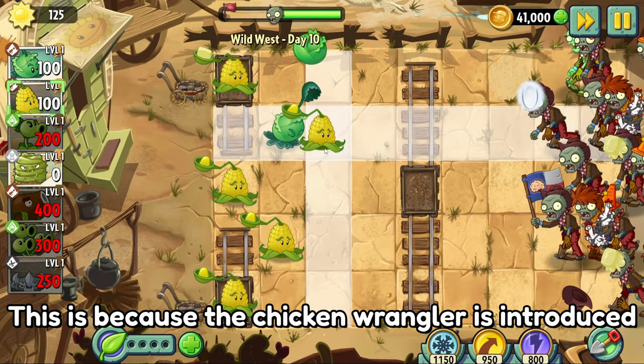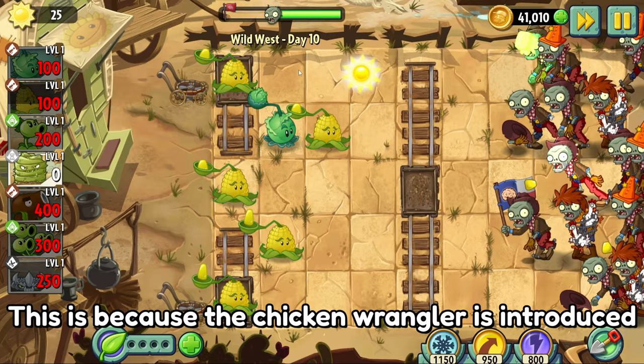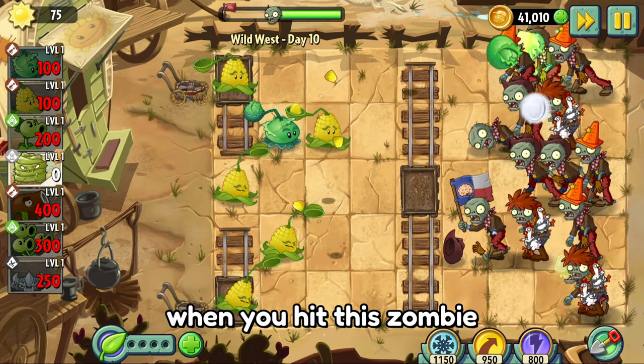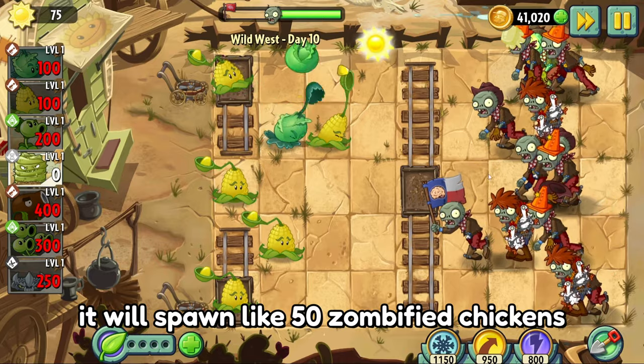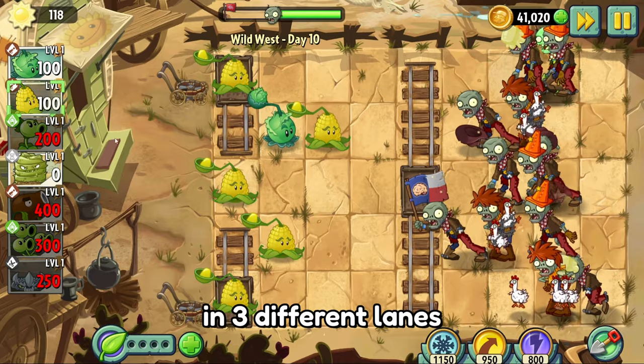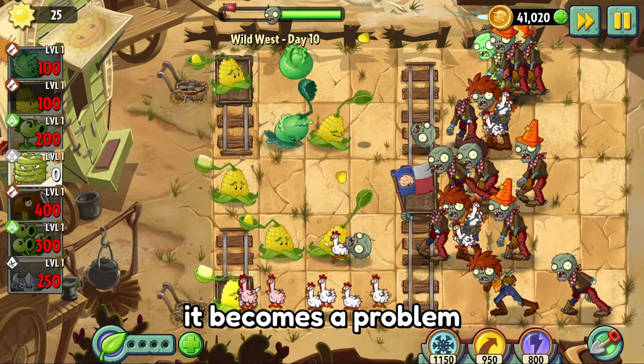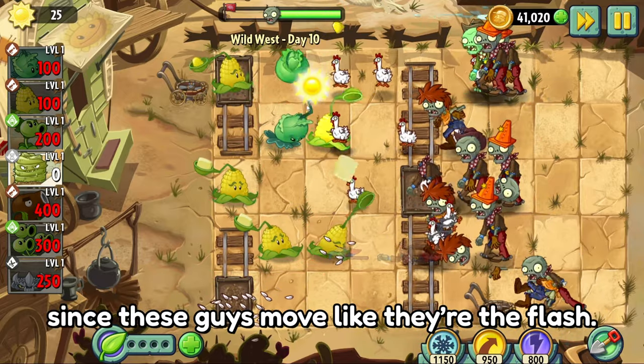Day 10 was really hard. This is because the chicken wrangler is introduced, which is probably our biggest nightmare. When you hit this zombie, it will spawn like 50 zombified chickens in 3 different lanes. And when your plant can only shoot like once every 10 years, it becomes a problem, since these guys move like they're the Flash.